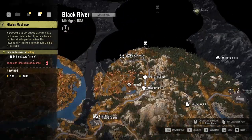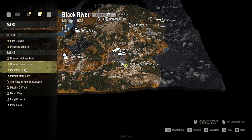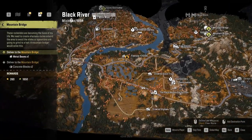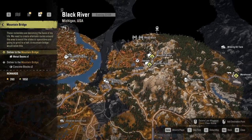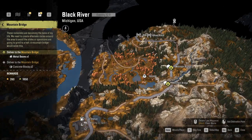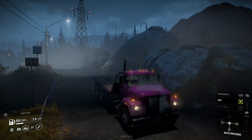We've got missing machinery all the way up there — we need to scout that. Mountain bridge — we need to do the mountain bridge. We need one metal beam and two concrete blocks again, but we can come through this way this time to get the concrete blocks. If we go and get the metal beams and get that dropped off, then we can go over there through the mountain pass and get the concrete blocks. That should be quite simple — let's do that one next.